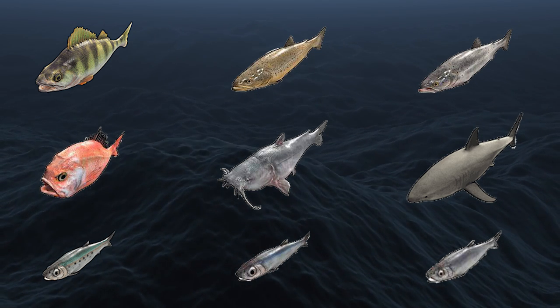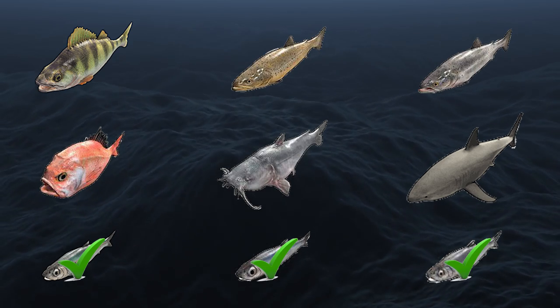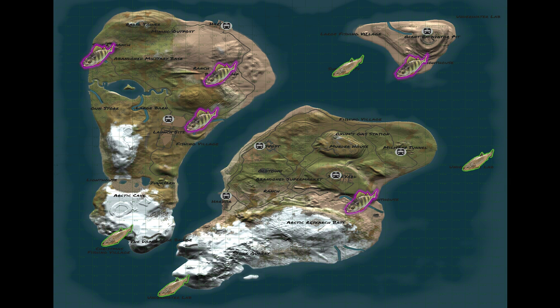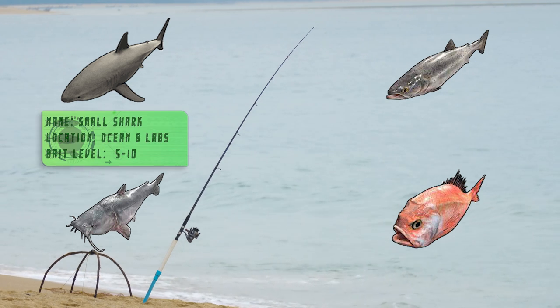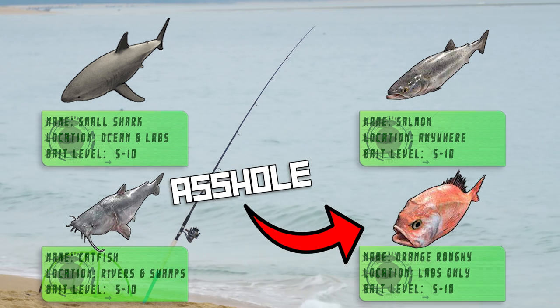There are a total of nine fish you'll need to reel in for this achievement. The three easiest are the sardine, the anchovy, and the herring. Next are the yellow perch and the small trout, each of which have specific locations and a bait level minimum of three. And finally, we have the small shark, the salmon, the catfish, and my absolute most hated, the orange roughy.